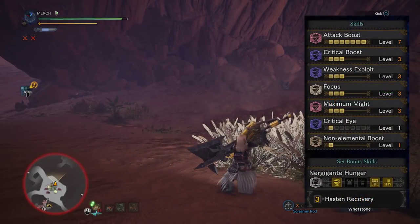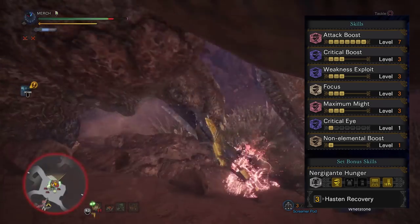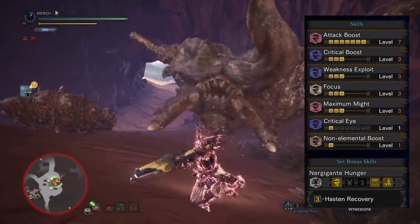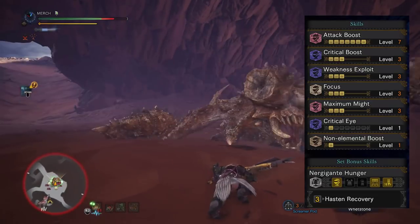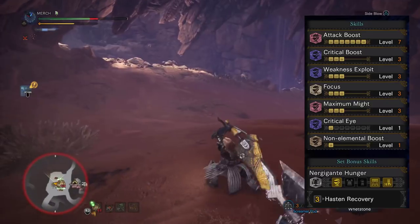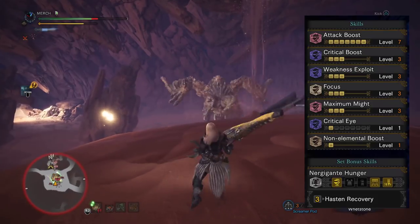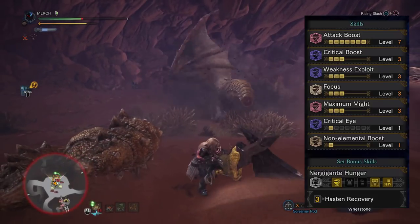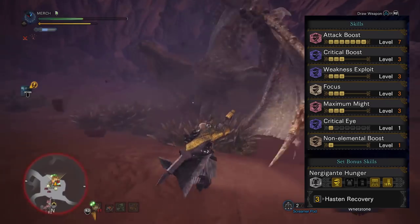As a whole you'll have level 7 attack boost, level 3 critical boost, level 3 weakness exploit, maxed out focus, level 3 maximum might, a spare level 1 critical eye, and a non-elemental boost. Now this is the set I run, but you could instead run three expert jewels instead of attack jewels so you have attack boost at level 4 for the affinity, ending up with 50% raw crit chance. The numbers are a bit bigger with attack boost level 7, so it's up to you — from my experience 88% crit chance is more than good enough.